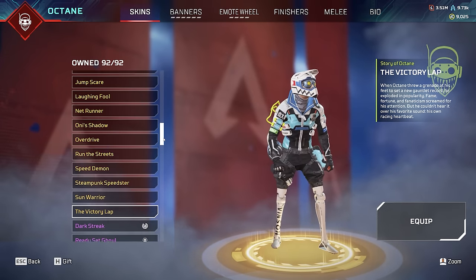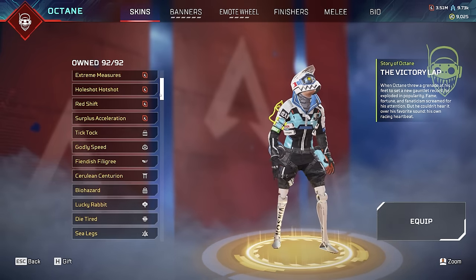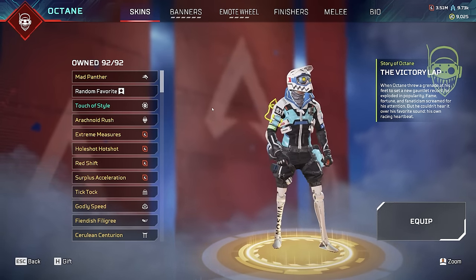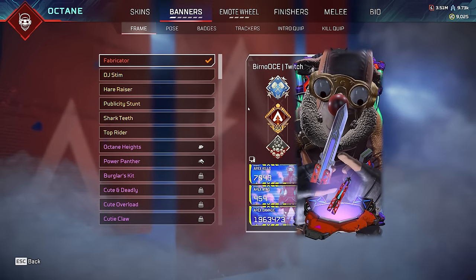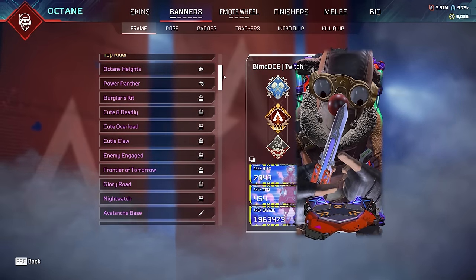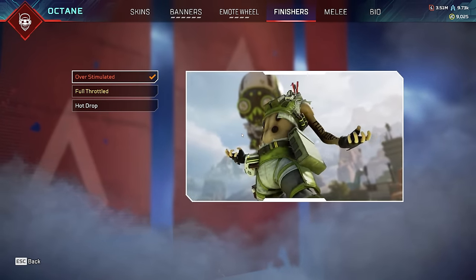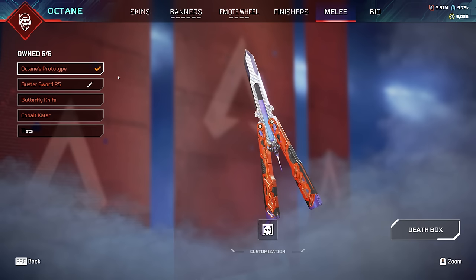Victory Lap - one of the best Octane skins in the game, I love it so much. I have 7,000 odd kills on Octane, 4k 20, almost 500 wins. We have all of these banner frames, all of the poses, all of the emotes, all of the finishes including the brand new one - Overstimmed, which looks so cool. And of course, both of his heirlooms. The real question is: who's going to get to 100 skins first - Octane with 92 or Wraith with 93? We'll have to wait and find out.